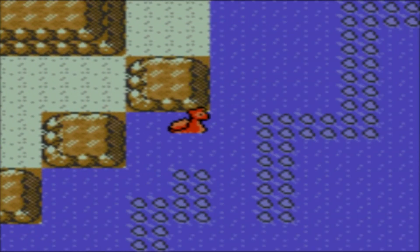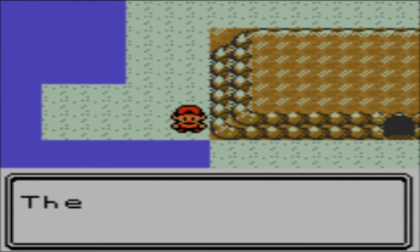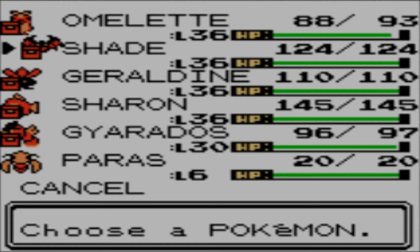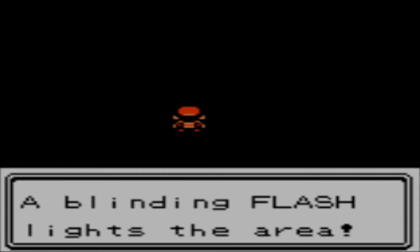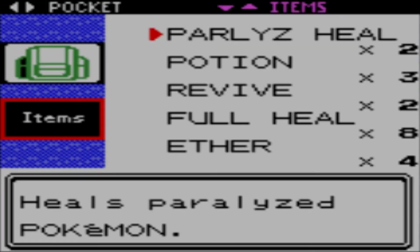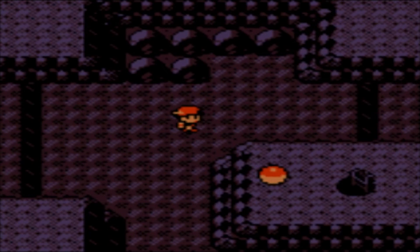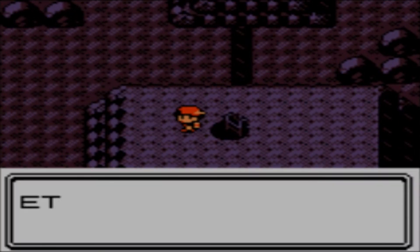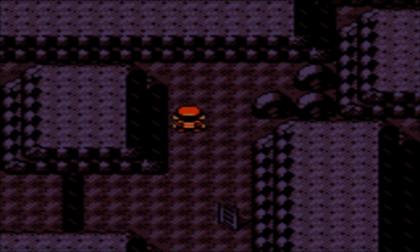Really? I have to go around? God, Whirl Islands, you are just the worst. You make me bring along two HM users and you make me walk extra steps. You don't have Flash — which, now that I think about it, all shiny Pokémon should be able to learn Flash. Because that's just what they do — as soon as they come out of the Poké Ball, they just sparkle. Another Ultra Ball — also known as another $600, also known as another three Poké Balls.